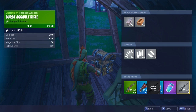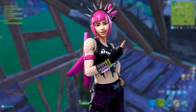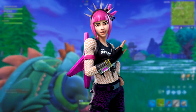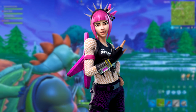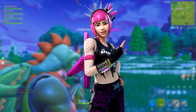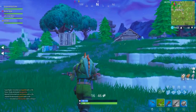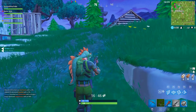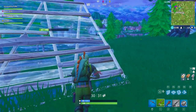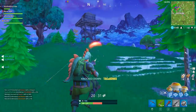Starting off with number one, we actually have this punk goth looking girl — a pop punk looking girl. She's got a guitar back bling which looks absolutely insane, and she's got the pink hair. She's got lots of different punk type things going on: a band t-shirt that says 'The Storms,' bracelets, and she's holding out the rock fingers. She looks insane. I'm not gonna get the skin, but the guitar back bling looks absolutely insane and would look pretty good on the disco kind of characters. A lot of people will definitely mix and match these two.